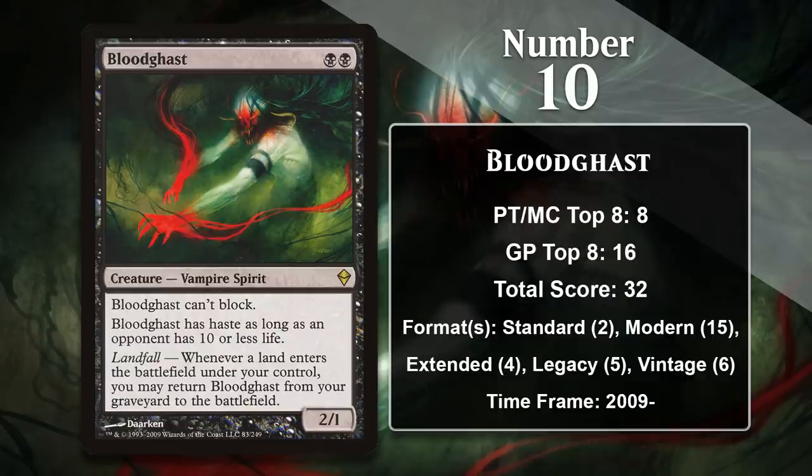At number 10, it is Bloodghast, a creature with landfall. Landfall is really the plane's signature mechanic, since it has only ever been given an ability word in Zendikar sets. Bloodghast never stays dead for long thanks to its landfall trigger — it just keeps coming back and doing damage to your opponent. Most decks that play it never actually pay the mana to cast it; instead, it finds success in decks that load up the graveyard and get it into play by simply playing a land. Bloodghast only saw modest play in Standard, putting up one Pro Tour top 8 there, and Extended would be where it first saw play in the deck that made it a powerhouse: Dredge.